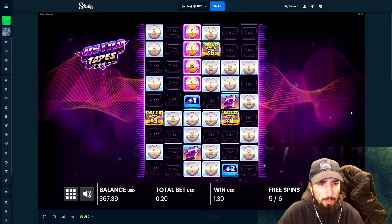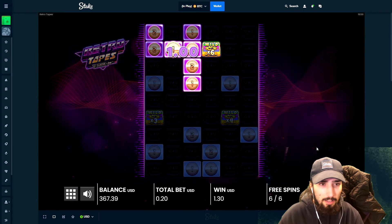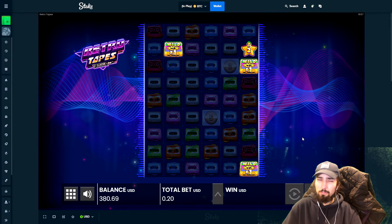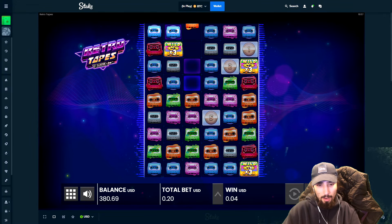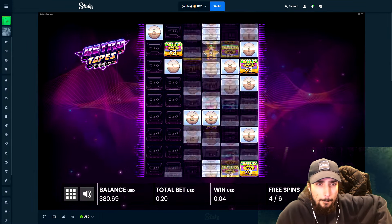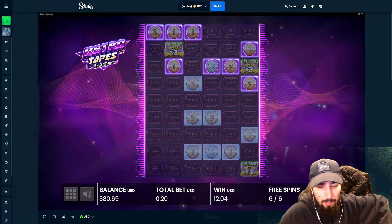We need some extra spins or just somehow connect. That's terrible — literally terrible. 12 bucks. Just give us a couple where there's a lot of wilds that are close to each other. That is such a bad setup — this wild is just in the middle of nowhere on the corner. 12 bucks, exact same thing as last time. We're already past half the balance.